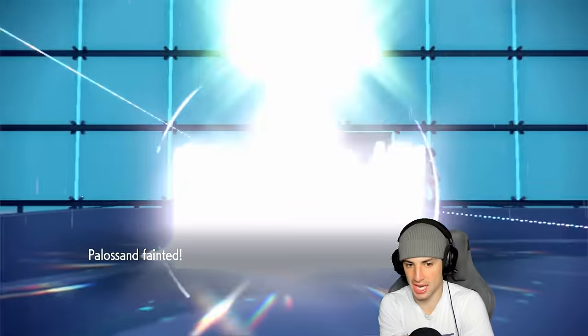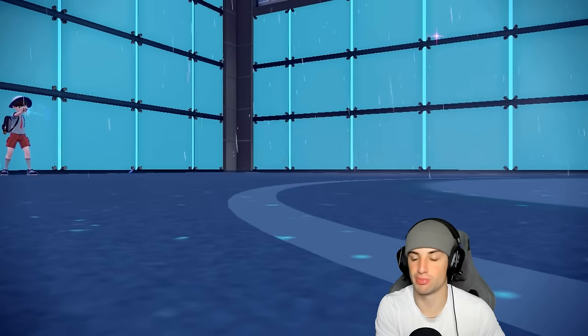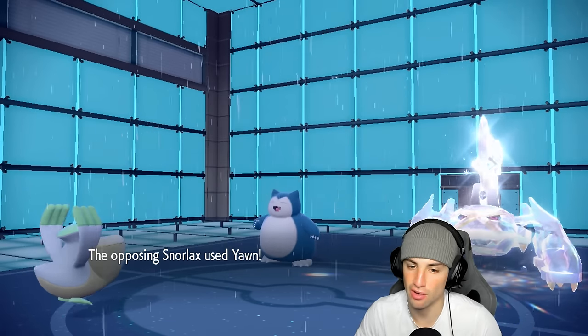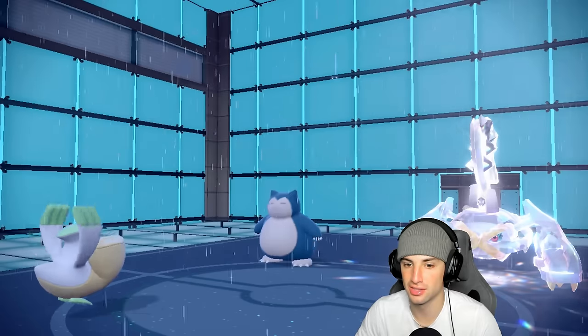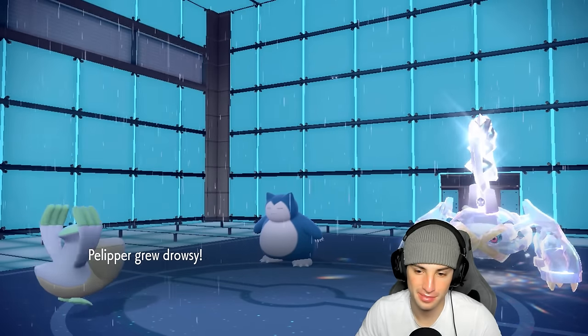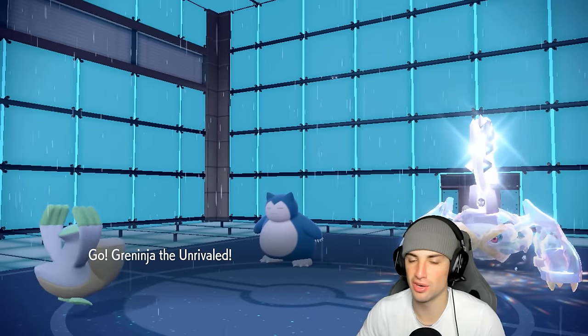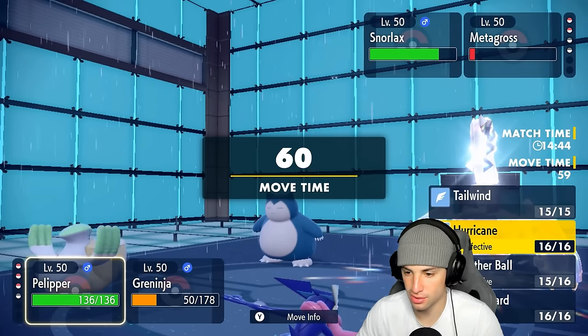Snorlax probably can't KO Pelipper — actually, definitely can't since we have Focus Sash on it. I can bring out Greninja to clean up this match. I'll go for a Yawn — this Snorlax is starting to annoy me, better knock it off! From here we'll bring out Greninja, go for a Water Shuriken and take out Metagross, then launch a Weather Ball to deal as much damage to Snorlax as we can.